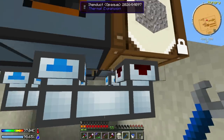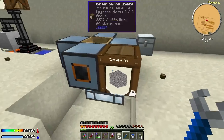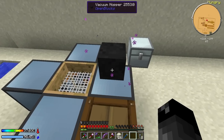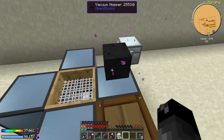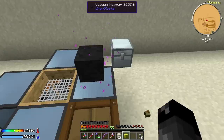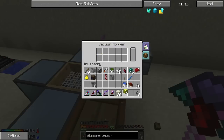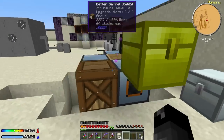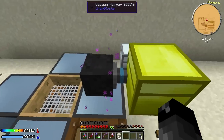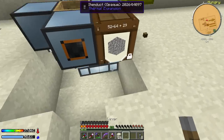We'll use the dolly to stick the barrel right there. We also need to change the item duct arrow to point down. Before going further, let's get the vacuum hopper set up - we'll put it right here to pick up any item around it. Then we'll have that going into this gold chest, sticking it right next to the vacuum hopper. I need to right-click and set the item output to point into the chest.